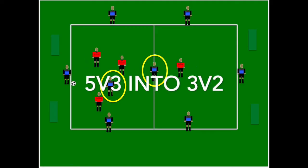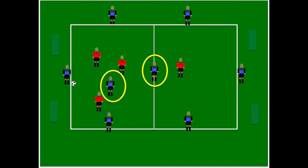In this exercise, it's five versus three, and when possession is given away, it becomes a three versus two. So you can see in this first square, it's four on the outside, one blue player in the middle. If the ball is turned over and the red team wins, that group of three red and both of the blue players in yellow play three against two to win the ball back.